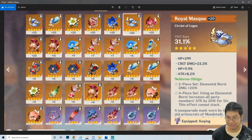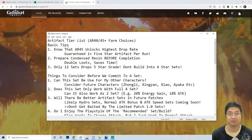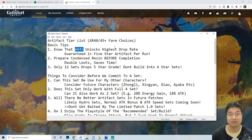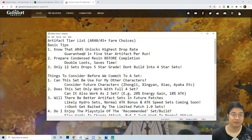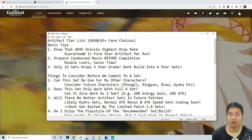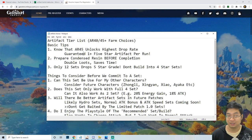To start, let's look at some basic tips. It is very important to understand that adventure level 45 unlocks the highest drop rate for artifacts, and this particular dungeon will unlock at least one 5-star artifact per run. So if you're currently level 40, wait for level 45 before you spend your resin.